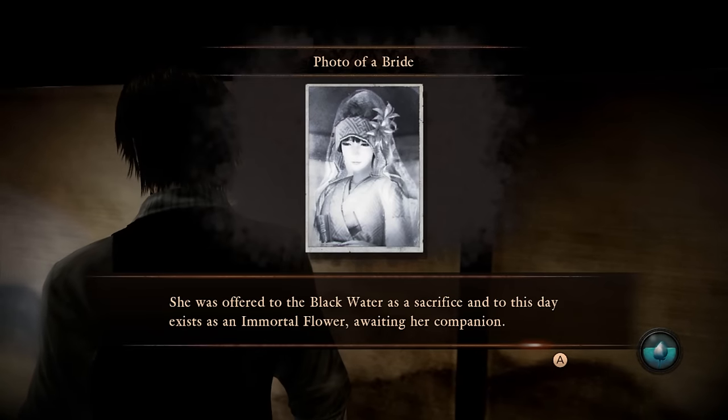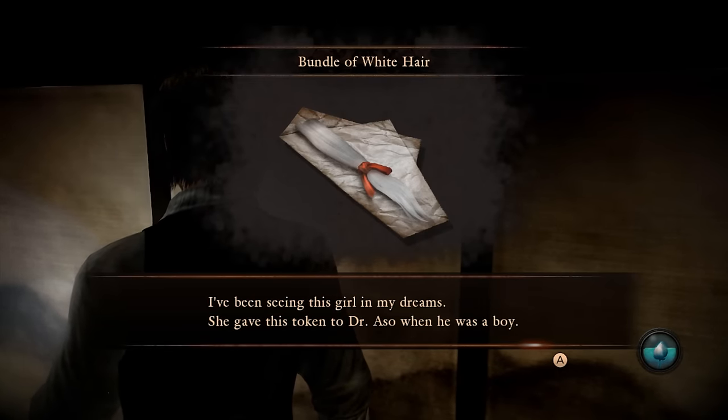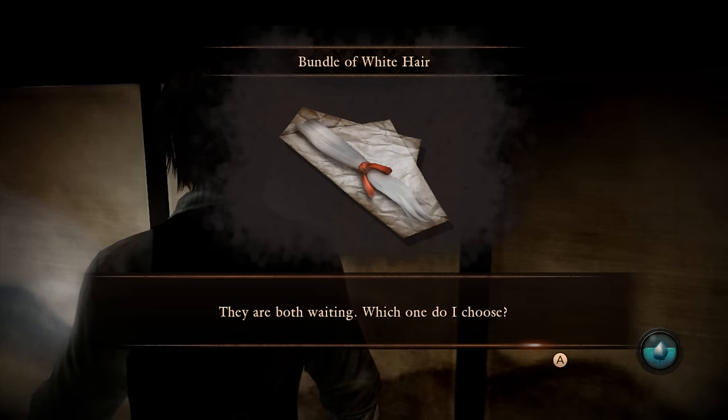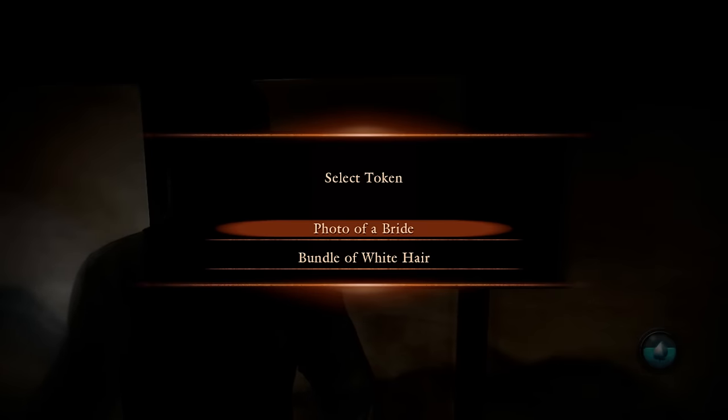As you might expect, Ren's endings are based on which bride he chooses — Osei or Shiragiku. For the Zelda costume, you'll need to see both endings with Osei and one of the endings with Shiragiku. For Osei, choose the photo, and once you regain control of Ren, either take a picture of her or touch her, depending on which ending you want.